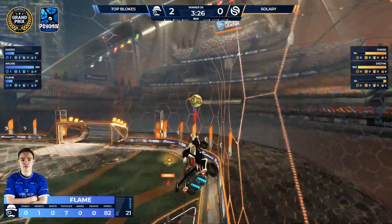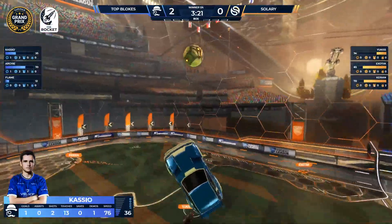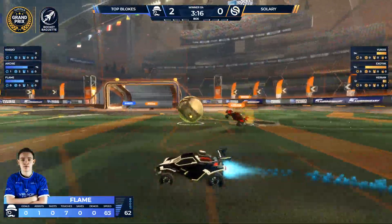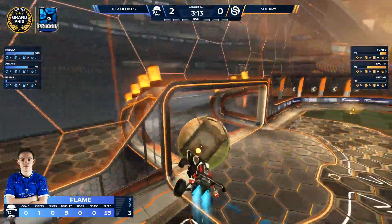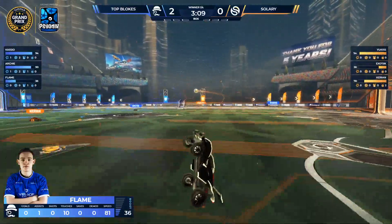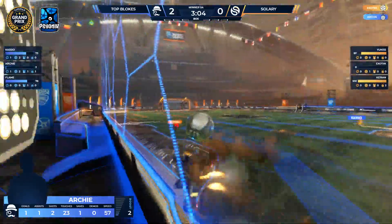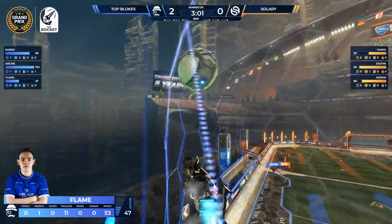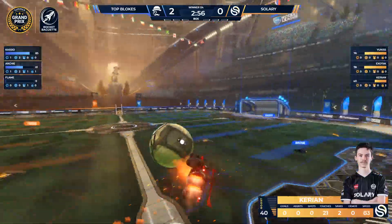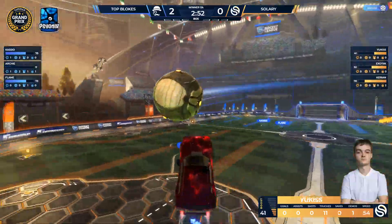Touching on what we were talking about earlier with the Top Bloke side — Archie, the player a lot of eyes are on. Coming from the Clappers team with Archie, George, and Kalyx, he was my favorite player on that team to watch. He had the most promise for me. George as an individual is a really strong player and probably one of the biggest upcoming talents, but Archie in a team dynamic is one of the best assets you can have. That's been shown on Top Bloke with how well he's meshed with Flame and Cassio — he's quickly started working well with these guys, and they've got some good wins under their belt.